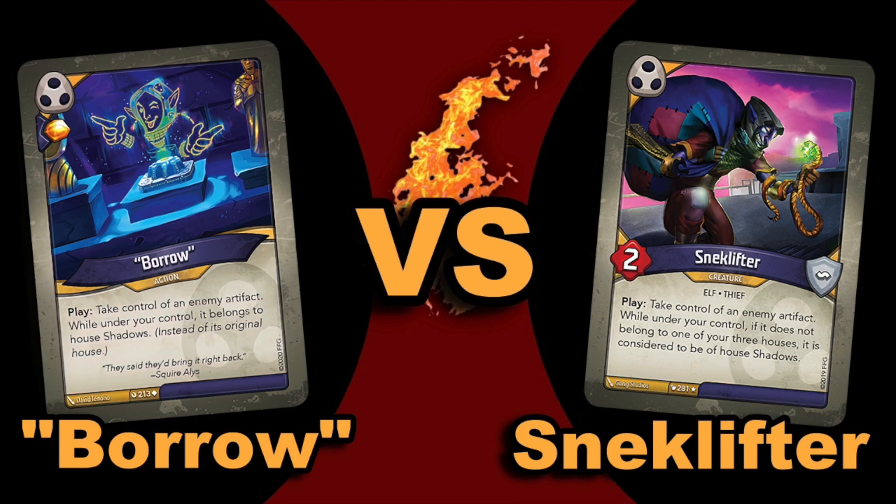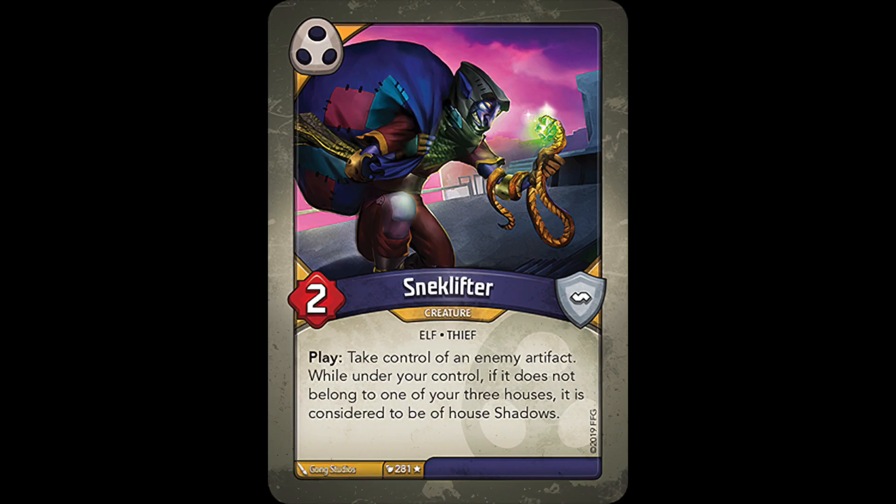This should be a good match, so without further ado, let's get started. Let's start out by taking a look at Snek Lifter, a rare 2 power shadows creature that showed up in Keyforge's first three sets.